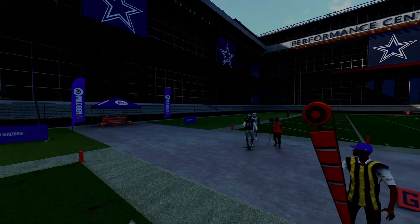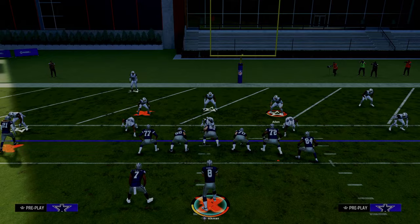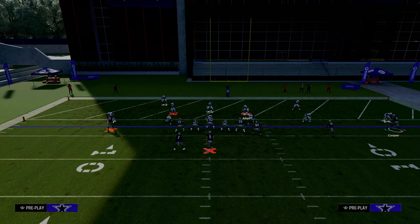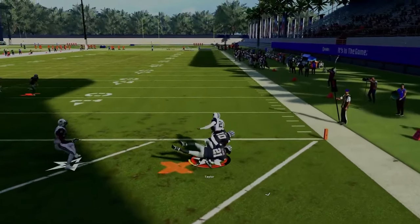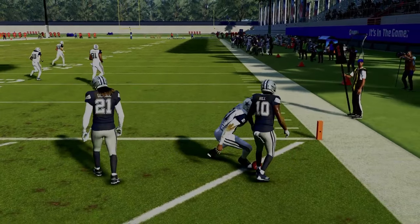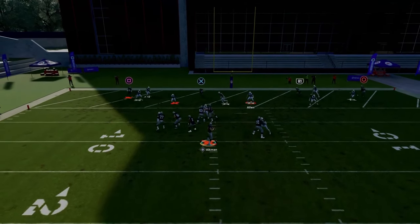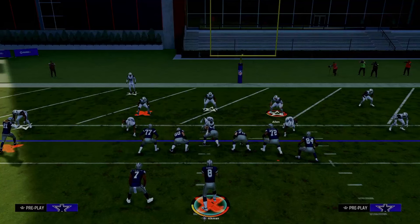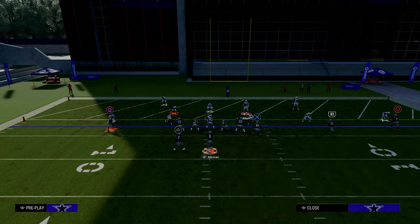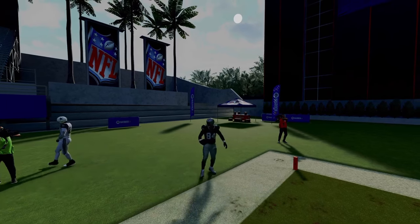The cool part about You Trips is that formations like Gun Spread and Gun Bunch are very similar — when you motion a guy in, it basically becomes a motioned-in Gun Bunch. So we can go to a play like Double Ends, hitch this guy, and the concept should work. Sometimes red zone routes stop short, which is why I like using a tight end apprentice post and smart-routing it. But if you free-form it, you see we get a nice bend and get this route working in the red zone.